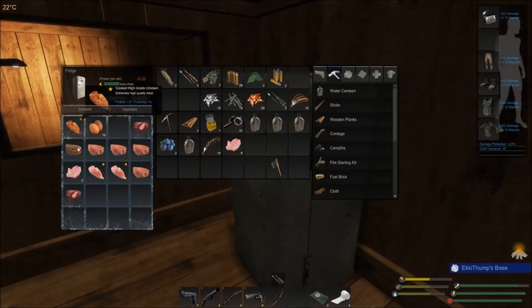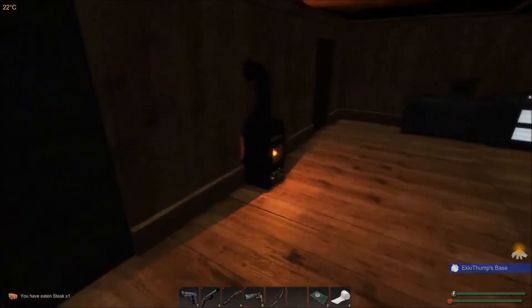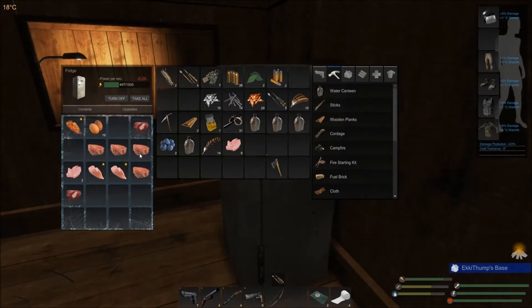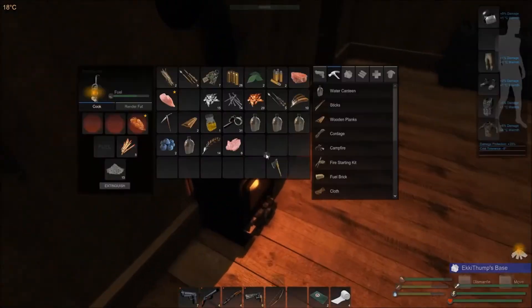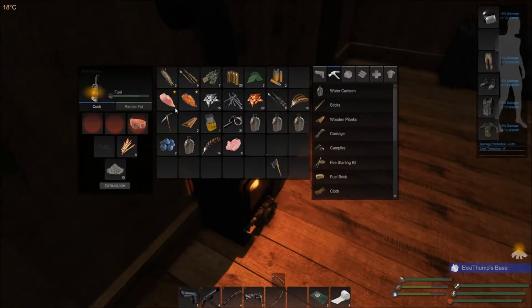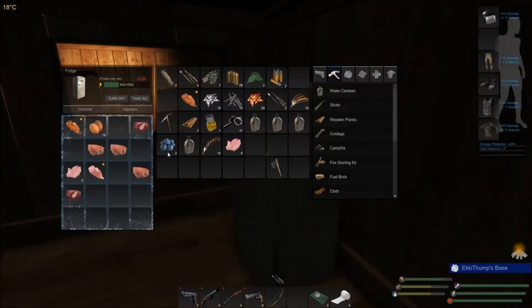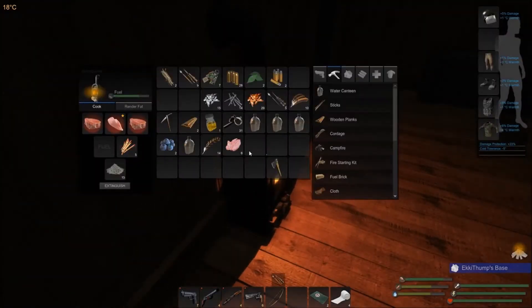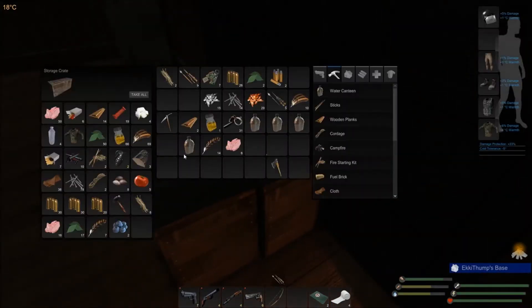I'm also going to need to eat something else. Let's eat the steak. I could really stand to cook some of these bits of meat I've got in the fridge. I need to keep raw livers if I can. Why is there fat in the fridge as well? That doesn't need to be there. Cook, cook, and cook a steak. Let's drop off what can be dropped off. Fat, biofuel, nails. We've got plenty of nails — like nine walls worth of nails here, and one wall's worth of planks. So we need more planks, we need more cordage. Let's make some cordage.